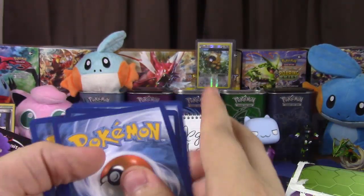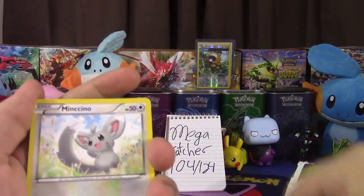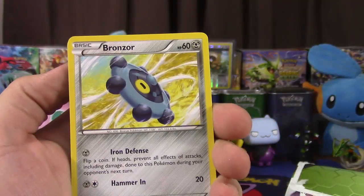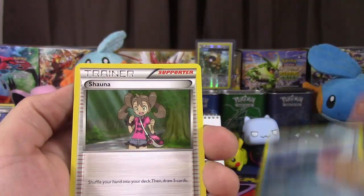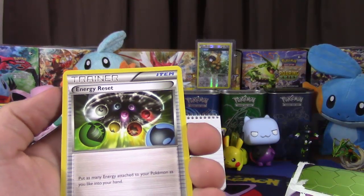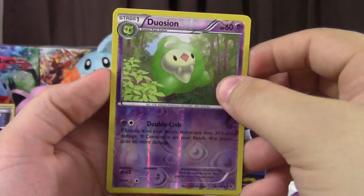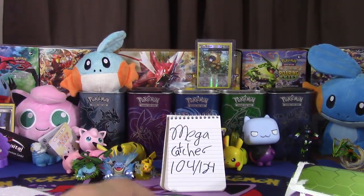The way you open it up gives it a lot of spoilers — yeah, you can't show the back of the code. Mincino, Mincino, Rosnorb, Burmy, Seal, Shana, Servine, Energy Reset, Duosian, Reverse, and Marowak. Ugh, that's the best pack ever. That was pretty gross.